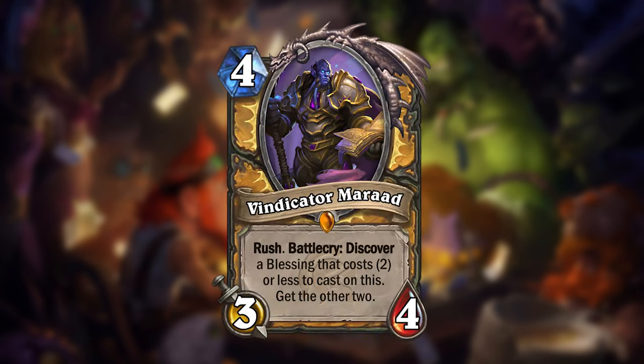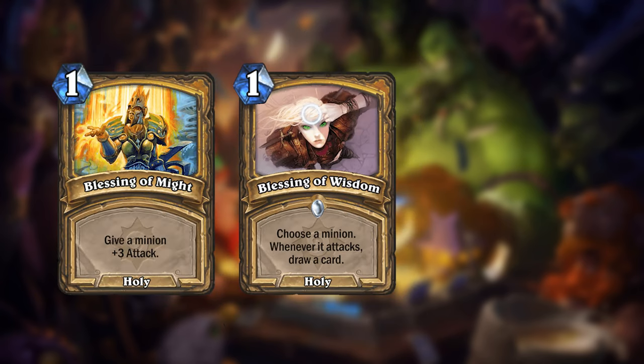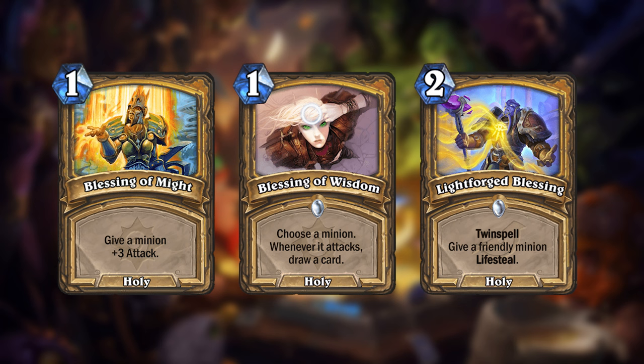Paladin gets Vindicator Maraud. This 4-mana 3/4 minion with Rush will let you discover a blessing spell that costs 2 or less to cast on himself, and will then add the other 2 you didn't pick to your hand. The blessing spells he'll discover are always Blessing of Might, Blessing of Wisdom, and Lightforged Blessing — at least until more blessing spells are added to the game.